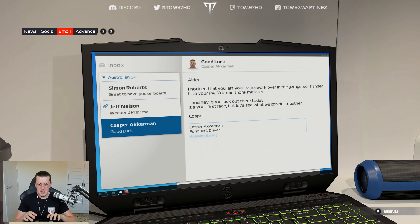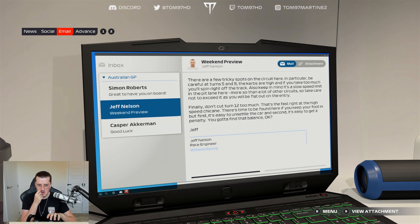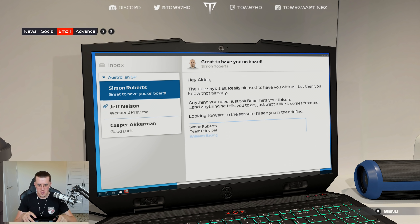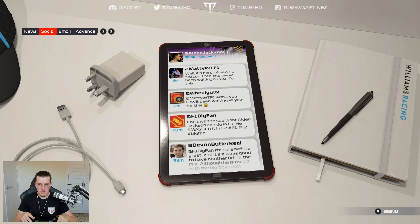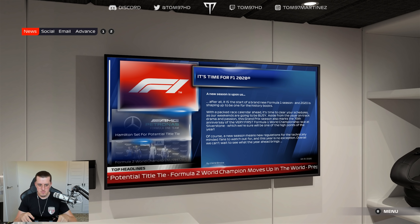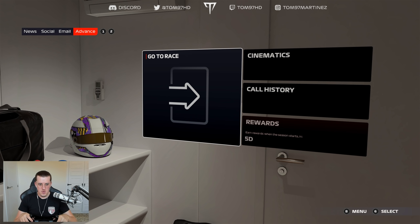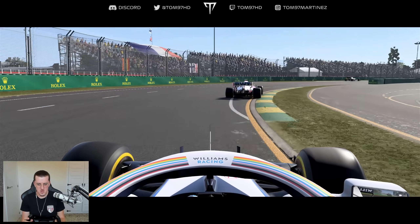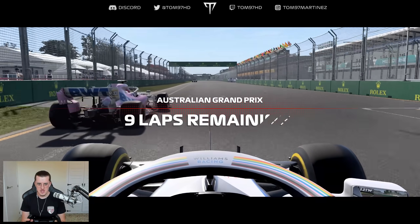Shout out mum! Now the emails: first up, a good luck email from Casper Ackerman - he says he noticed Aiden left his paperwork in the garage, handed it to his PA, and wishes him good luck for his first race. Then an email from Jeff Nelson and one from Summer Roberts welcoming us to the team. We've done the social and news tabs too - looking pretty sweet. We're going to jump into the race: first round of the season, nine laps remaining.